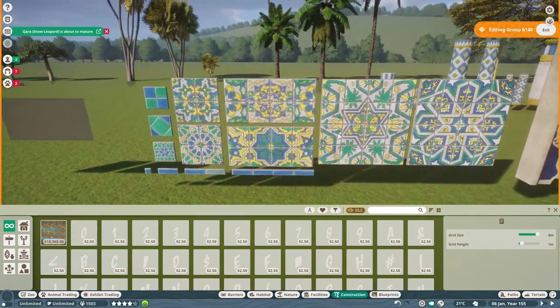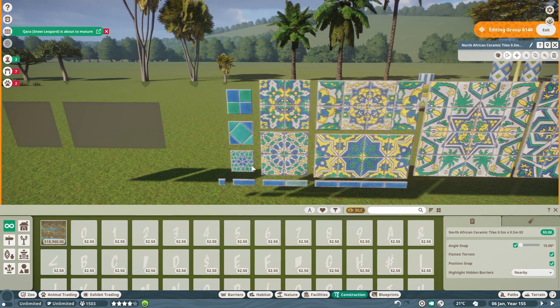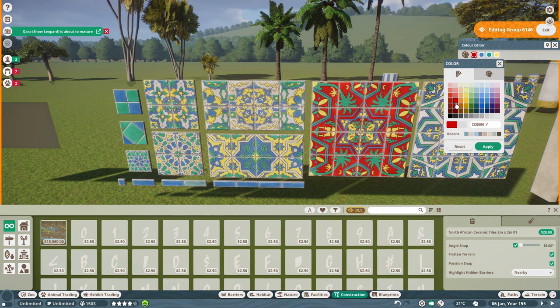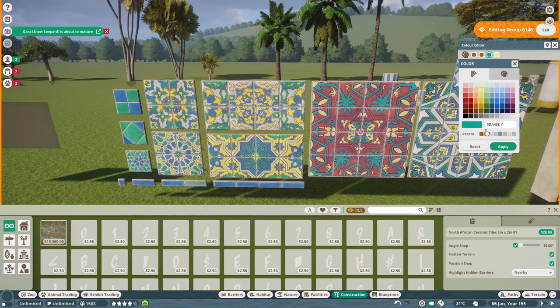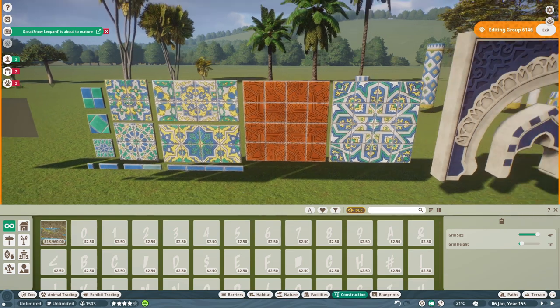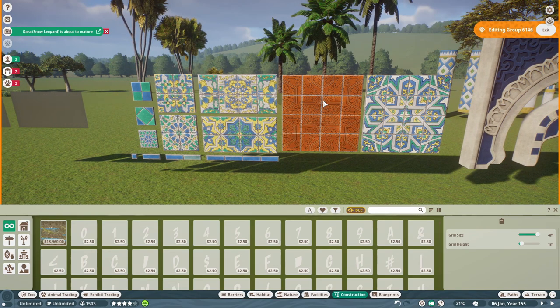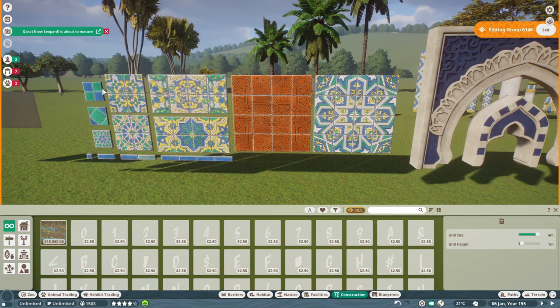One of the stars of this DLC are these ceramic tile sets — they're just so well done. They're completely recolorable, this one has four different color options. If you mess around with the colors, you can give yourself a really nice terracotta set as well. You can do that with all of these, and tons of versatility will be available by utilizing them.